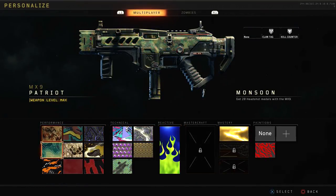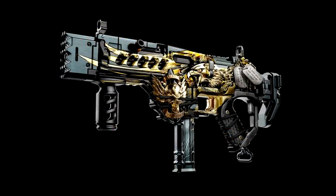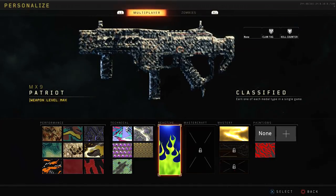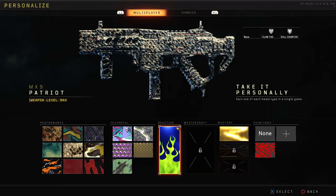So for example, here is my Patriot. I've gone through and unlocked gold camo for it. It is currently prepared to turn into the Mastercraft version of itself — this version that you're looking at right now. It says that I need to complete reactive camo before getting the Mastercraft version. I think mine is just completely glitched in game because if we take a look at the list right here, I go over to reactive and you can see that's not what the camo is supposed to look like. And underneath it says 'classified' — earn one of each metal type in a single game. But if I select it since mine is glitched, then it turns into it saying 'take it personally.' I don't really know what this means.